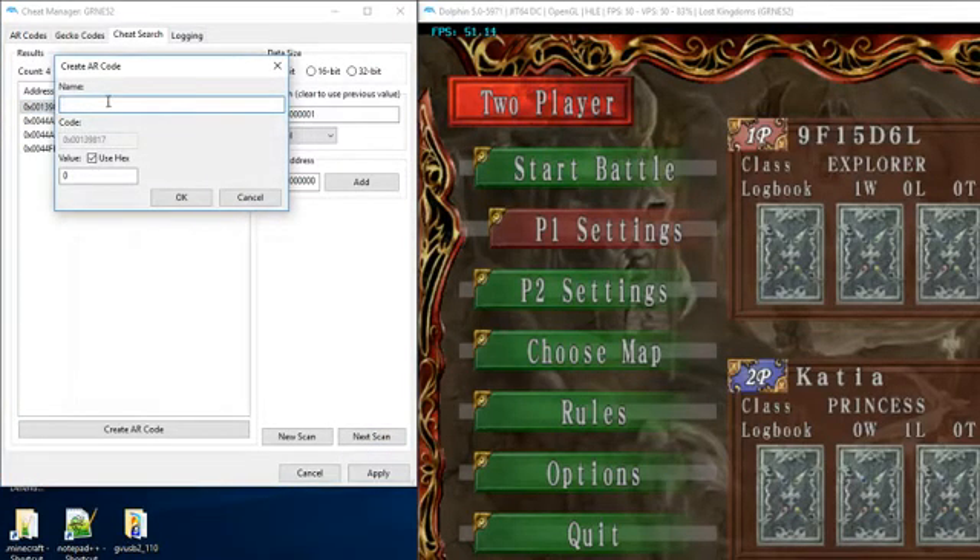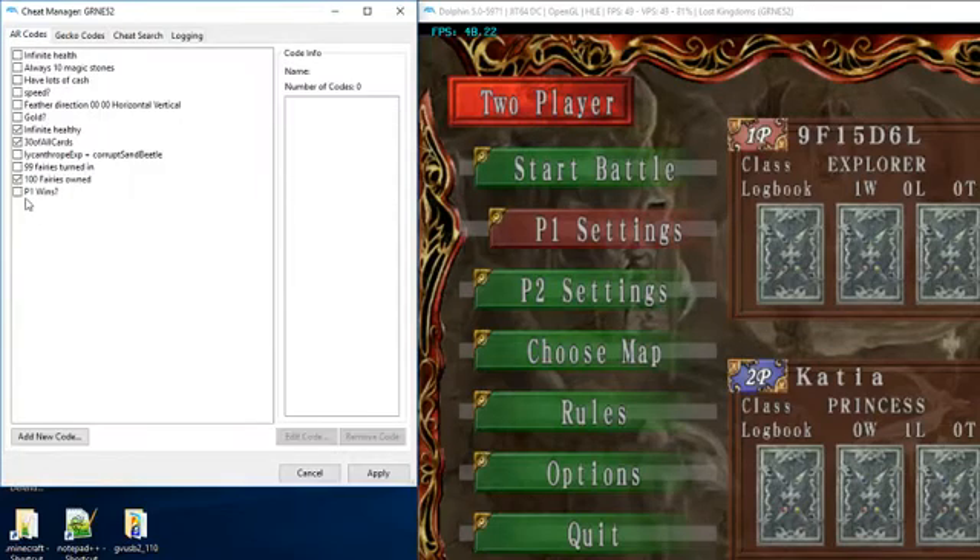Now we can just brute force it. I'm going to double-click on this and label it 'P1 Wins?' Then we're going to change the value — zero zero zero zero zero zero, let's say 10, so it'll be 16 in decimal. I go into AR Codes, click the checkmark on 'P1 Wins?' and hit Apply.